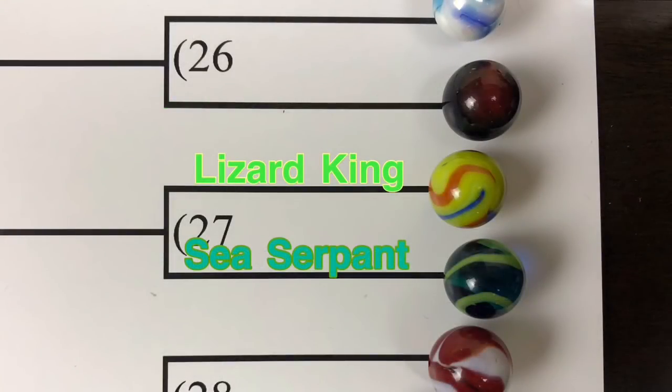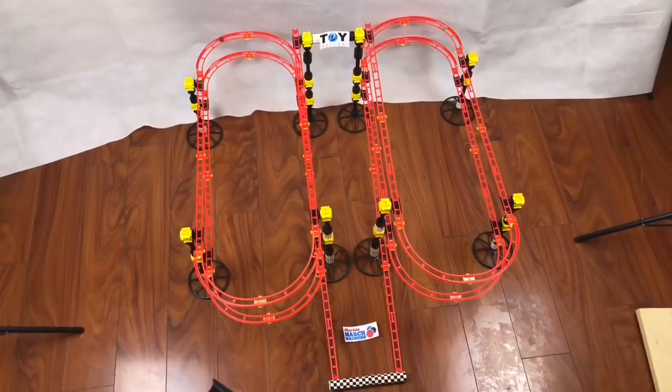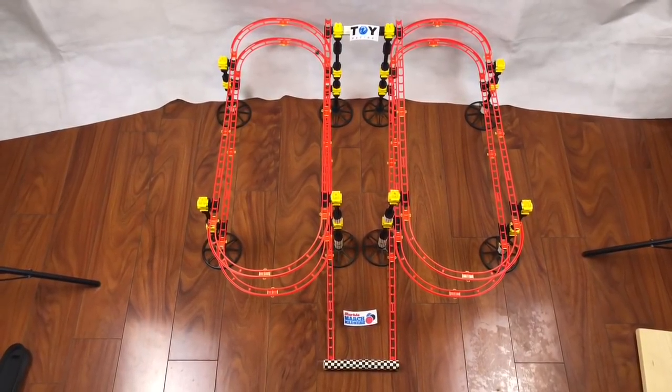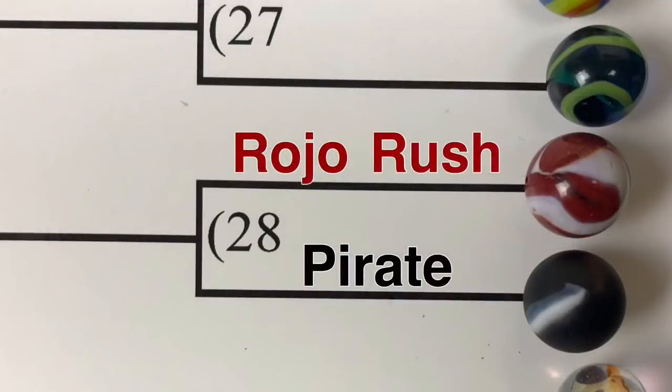Next up, we have Lizard King versus Sea Serpent. Here they go — they set up and they're away. Around and around the Red Giant they go. Here it comes, it's coming down. And it's the Lizard King! The Lizard King is going to advance.